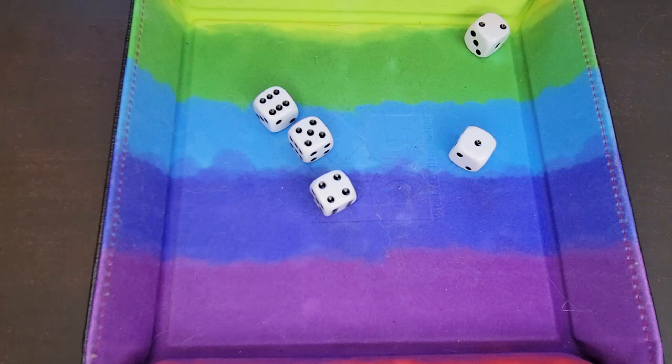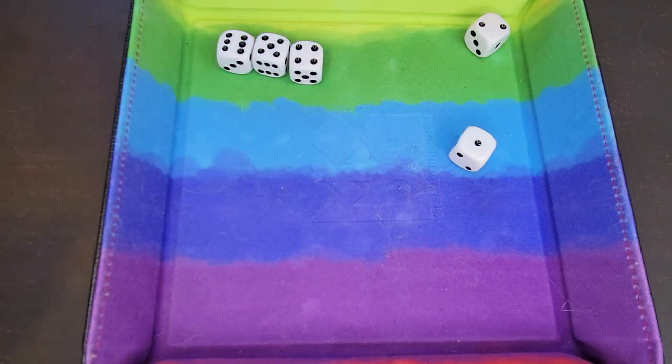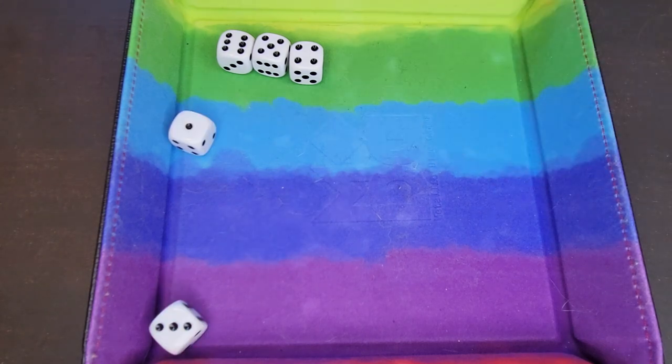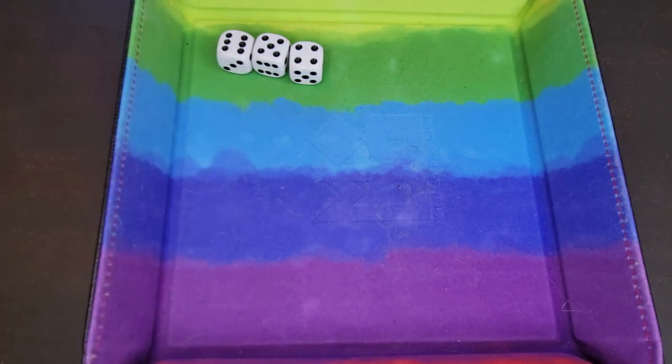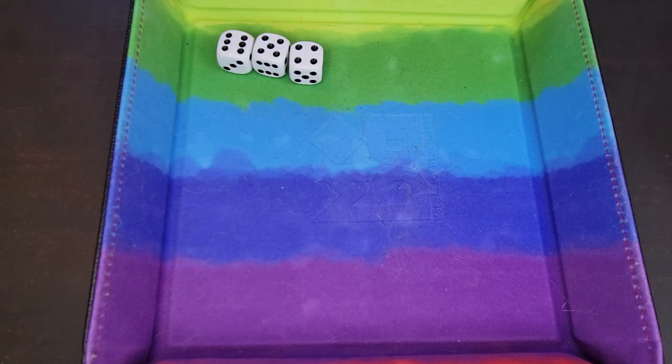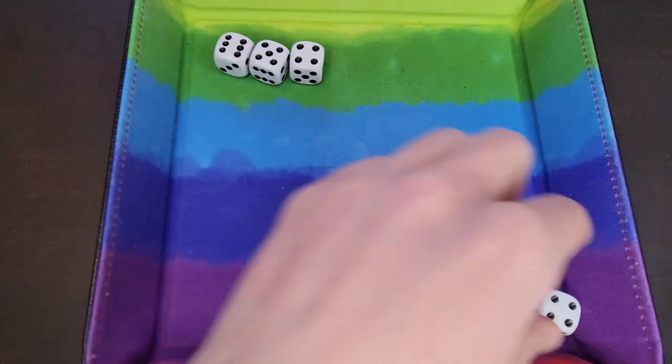If I wasn't feeling confident with my score of three, I could just keep my six, five, and four, and roll these other two dice to try for a higher number. And I got a four, which really isn't much better. So I could try and roll again. And I got seven, so that's a little better.